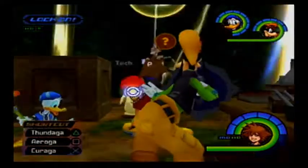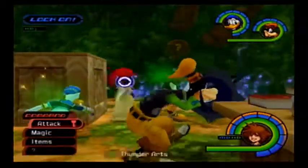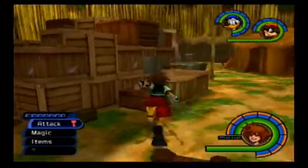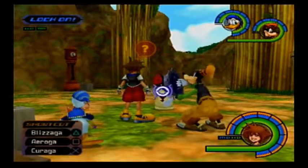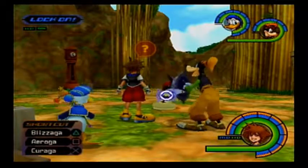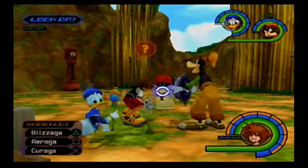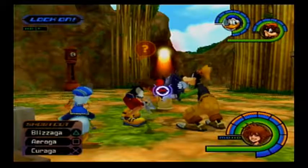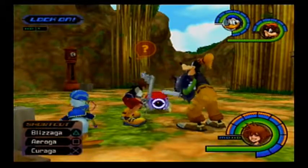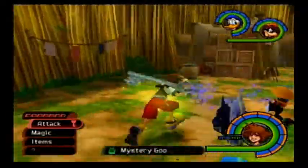I'm going to try striking the White Mushroom a few times. Mystery Goo! Thunder Gem, Thunder Arts, Mystery Goo! I'm going to need five total Mystery Goos. Okay, so he's cold - now he wants me to strike him with lightning. Now he's hot. Wizard Arts and Frost Gem and Mystery Goo!